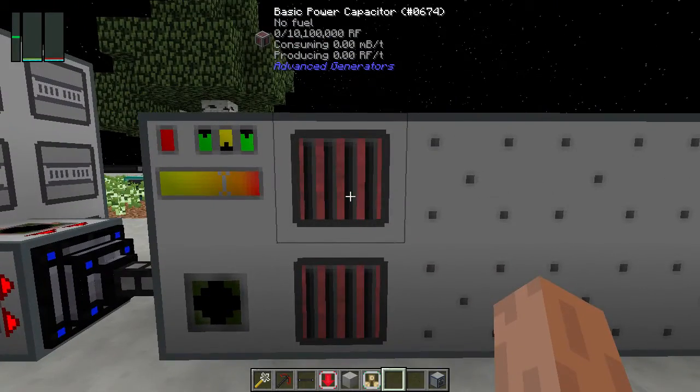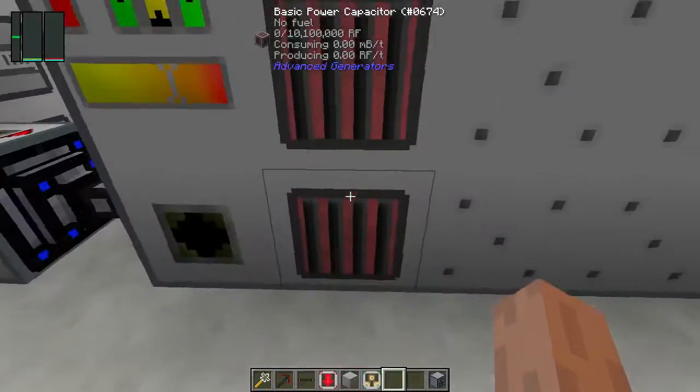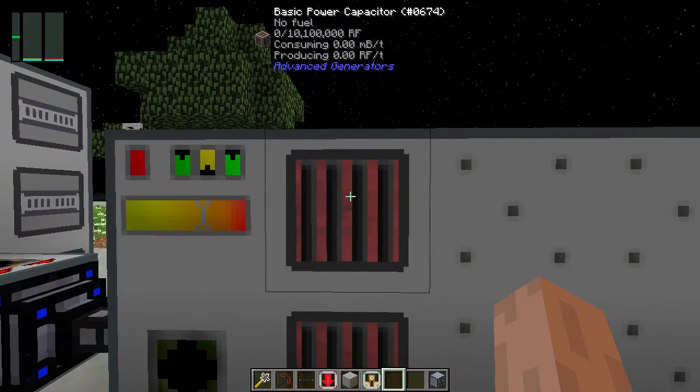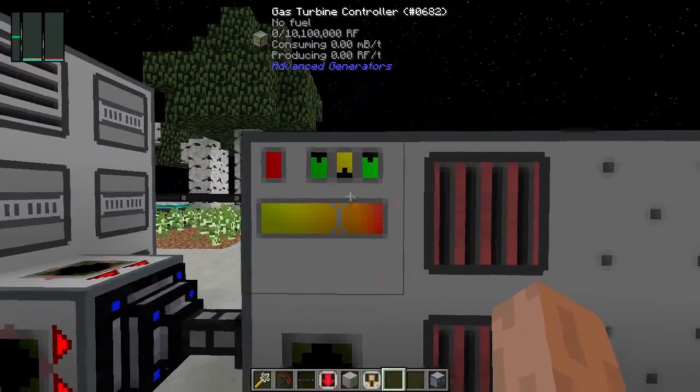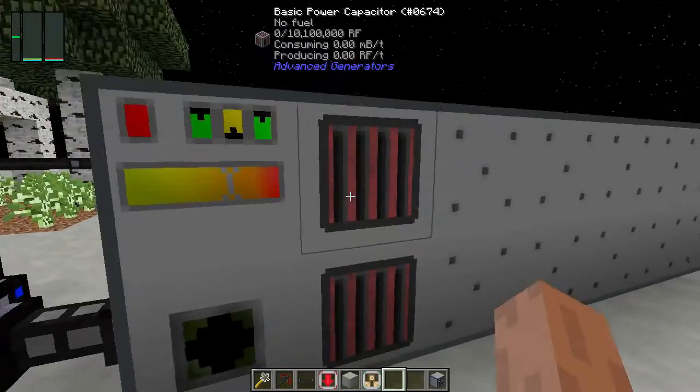The gas turbine controller can be used for another system as well, but that's not part of this video. Next to the gas turbine controller I have a five-deep by two-high arrangement of basic power capacitors from Advanced Generators, giving this an internal storage of 10,100,000 RF. These blocks can be left out if you so desire.